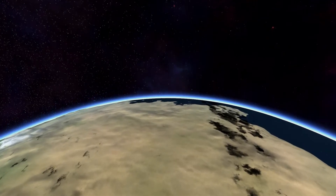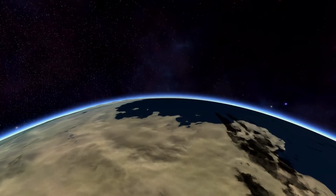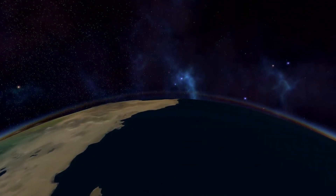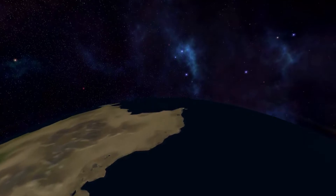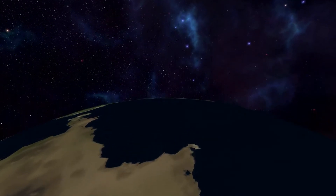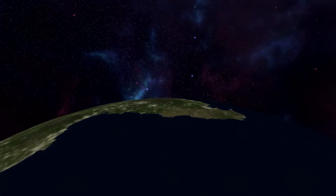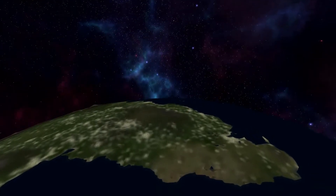First and foremost there are a couple of assumptions that have to be made. Kerbal Space Programme simply uses liquid fuel and oxidizer to make rockets go, and it uses monopropellant for RCS. It doesn't actually tell you what they are. Rocket fuel is a complicated thing and over the many years of space travel in real life it's changed — it's been all sorts of weird stuff. It's been kerosene in its early life, liquid hydrogen at some point, hydrazine, many different things depending on which way around you do things.